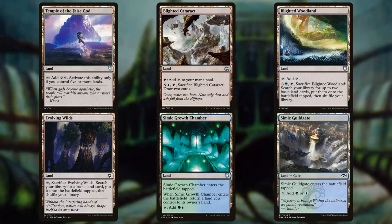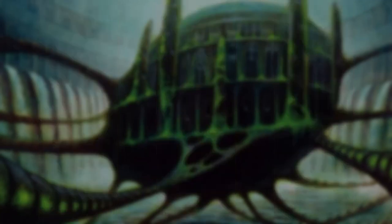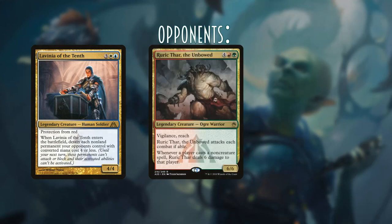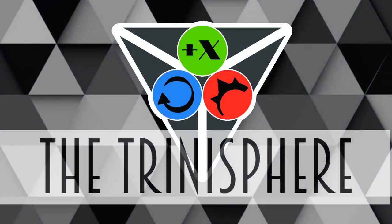We also added Novijen, Heart of Progress just to add more +1/+1 counters across the board. When you check out the actual gameplay for this I think you'll really enjoy what it can do — for a cheap deck, this thing really gets going and presents a formidable board state pretty early on if you keep the right hands. I really enjoyed playing this. Tell me what things you would have added — we were trying to keep it on a budget, but if you've got ideas for upgrades outside the budget, let us know in the comments and make sure to hit that subscribe button. Until then, keep brewing, my friends.